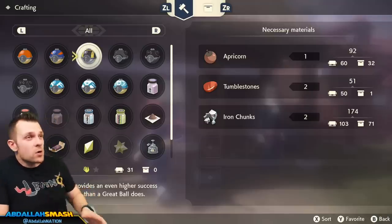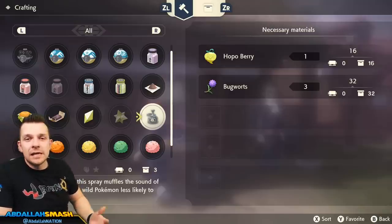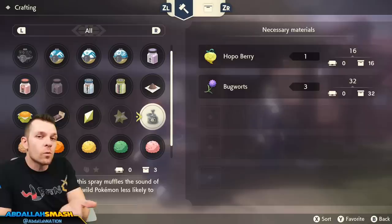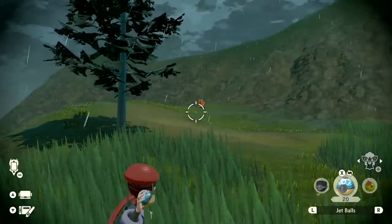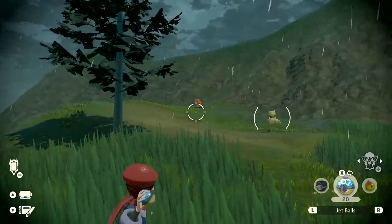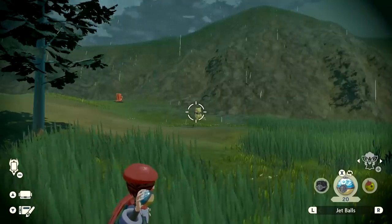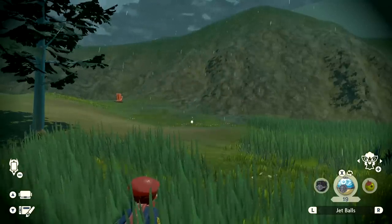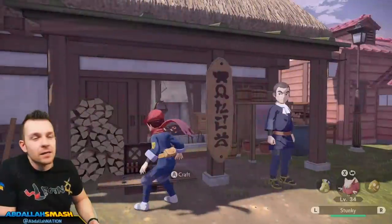If you want to initiate battles, stock up on ultra balls — unlocked a little later when you complete more Pokédex stars. Your next item is something I like to call stealth spray. You can craft it with some Hopo Berries and Bug Warts. Stealth spray acts like a repel so Pokémon won't hear your footsteps as easily. For example, shiny Abra is the hardest shiny to catch in the game — if you approach too quickly and it sees you, it will teleport away, so stealth spray helps tremendously.